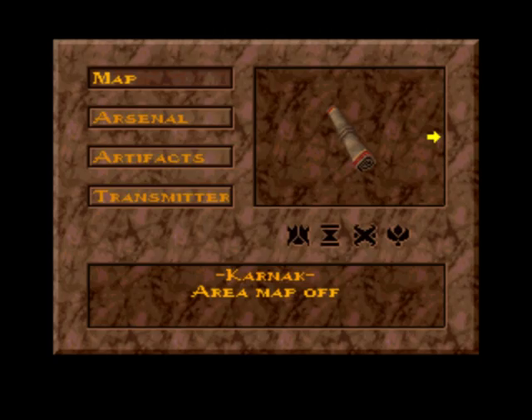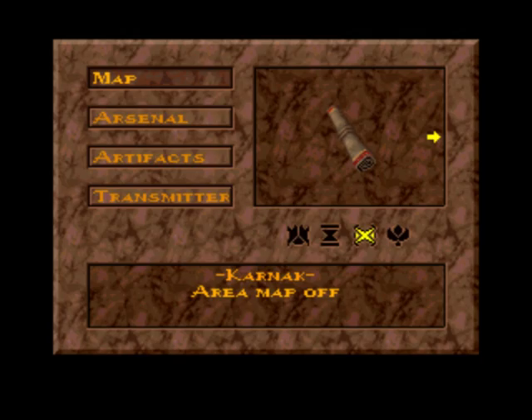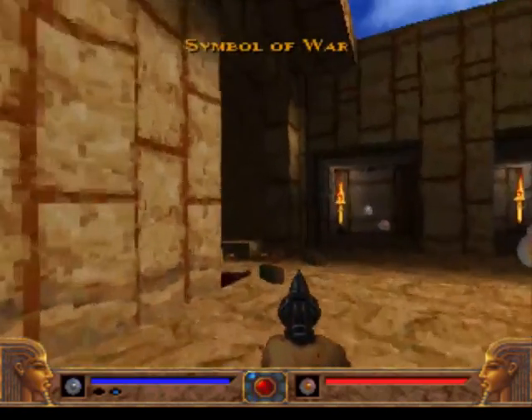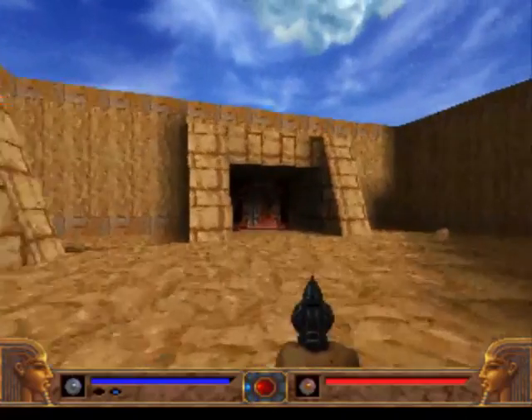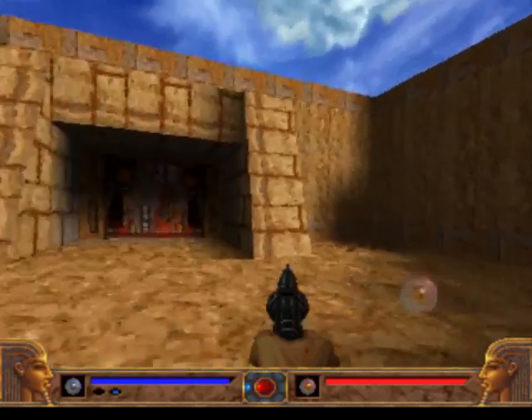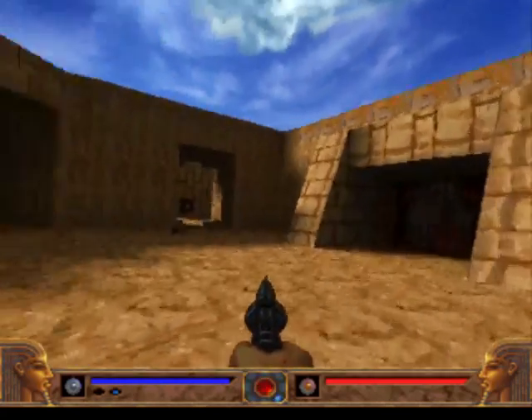These are the keys — the symbols you can see in our inventory down there that are black. When you collect one symbol of war, it will become yellow, so you can open the war door somewhere in this level. You could go that way or that way, but there's nothing of interest there — both paths will be locked eventually.